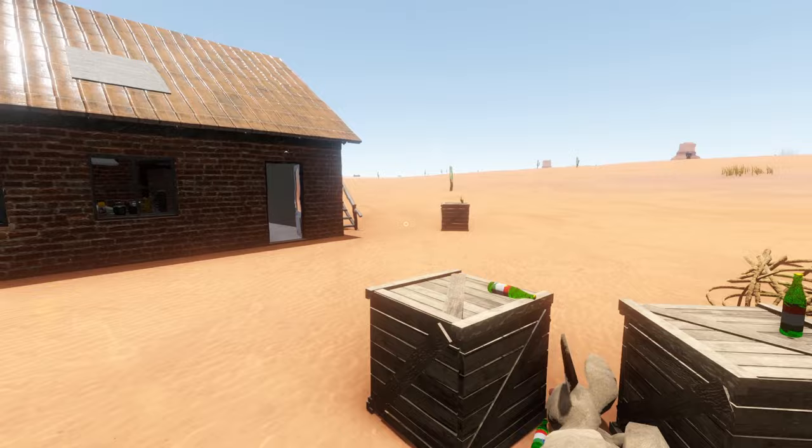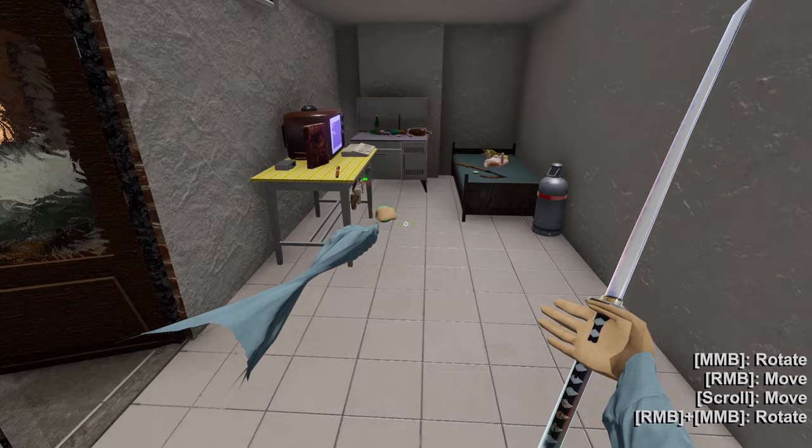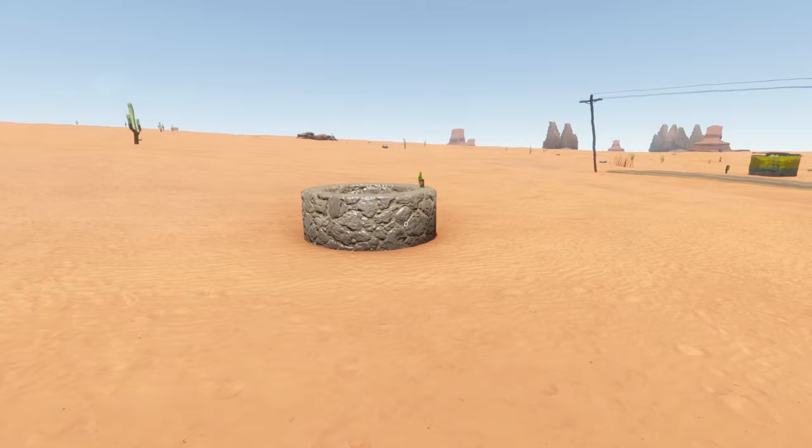All of these crates are empty and I think all of the bottles are as well, apart from that crate over there — if you break it open you should get the second package of BBs. And the third one is over here on the well. BBs — or pellets, I guess, depending on the way you grew up. We always called them BBs when I was a kid.